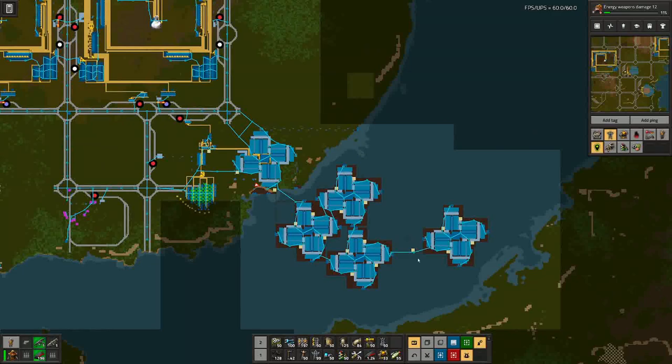We have another reactor, so power should be okay. I put it a bit further out into the sea so I can make a nice clean blueprint of it. It's all laid out so I can add one here and there — expanding this further should not be a problem.